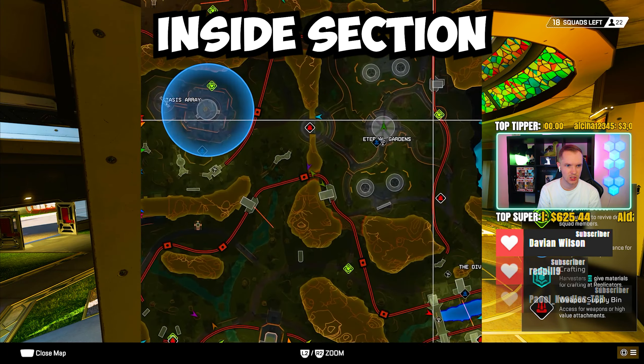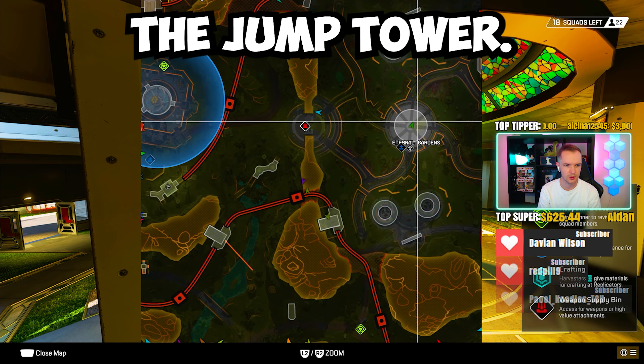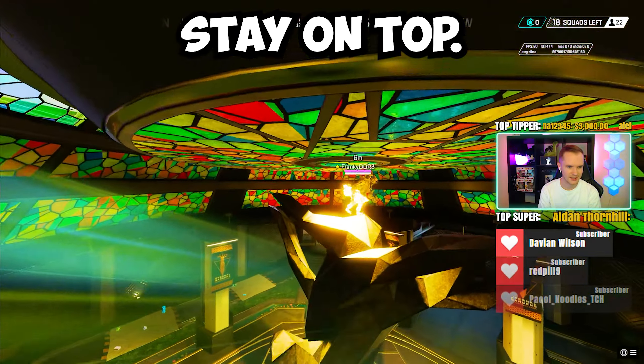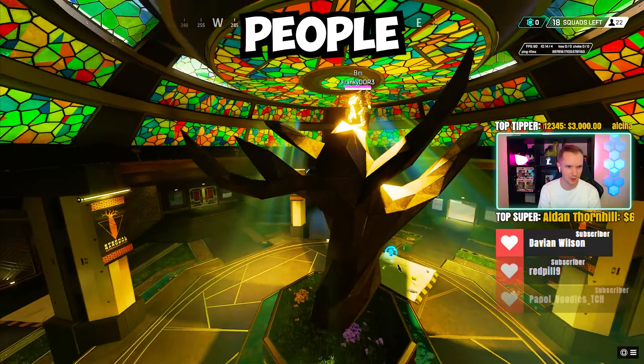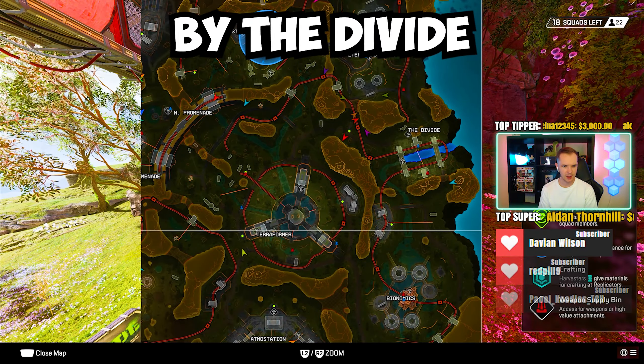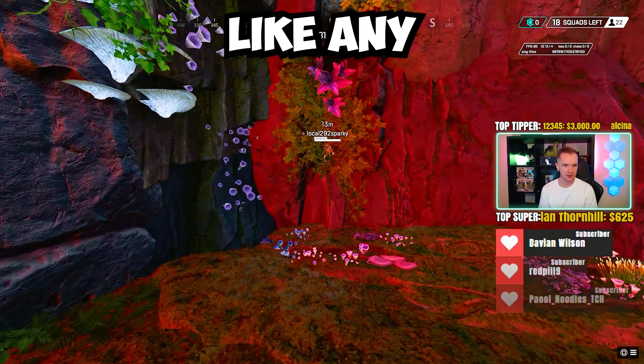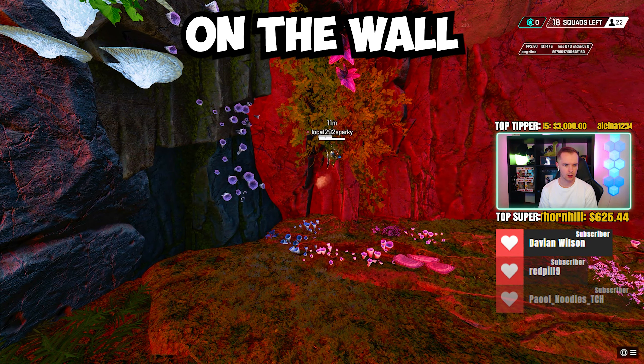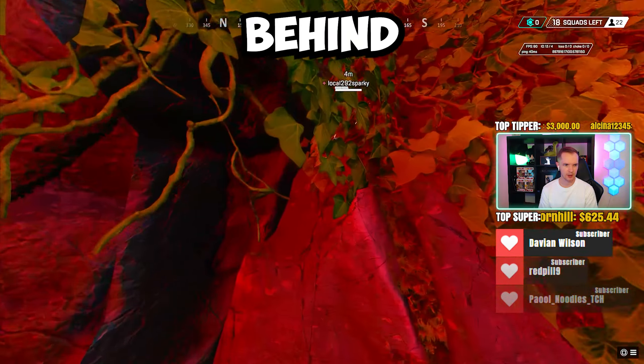At the inside section of Eternal Gardens down low beneath the jump tower. Any Legend can climb up and just stay on top — I don't think people are going to think to look up there. By the Divide and Bionomics, any Legend can simply climb up on the wall and get tucked away behind the Vines. Great spot.